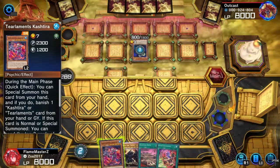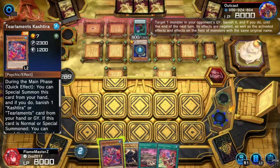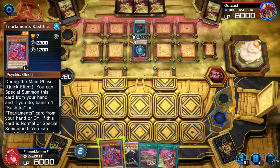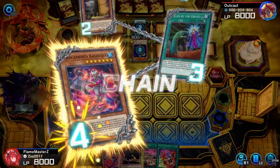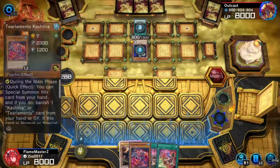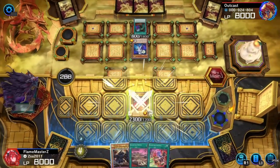Now the best way I see to summon the Egyptian Gods — you got to pop off — is Kastira right now. Let's throw this out here. The only reason I say that is because it's easy to special summon three monsters, or at least just special summon a few monsters on the field.